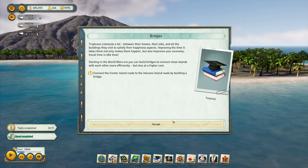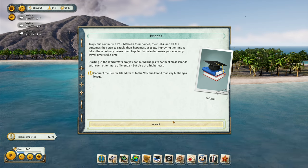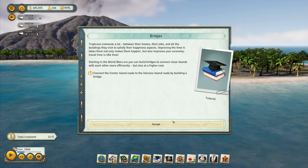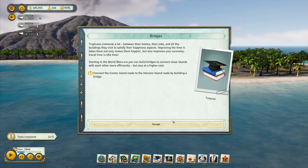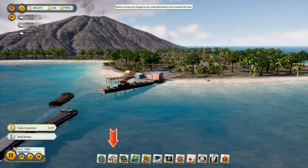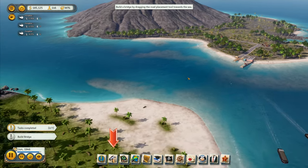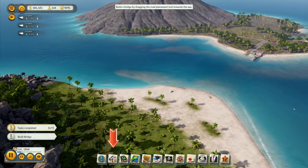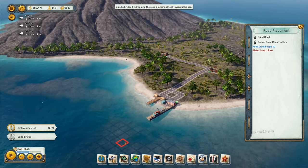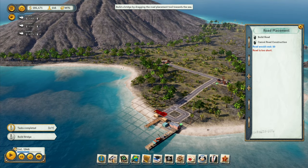Tropicans commute a lot between their homes, jobs, and buildings they visit to satisfy their happiness. Improving travel time not only makes them happier but improves the economy — travel time is idle time. Starting in the World Wars era you can build bridges to connect close islands more efficiently, but at higher cost. Connect the center island roads to the volcano island roads by building a bridge. We need a bridge — let's find the best place, we want to go straight across.